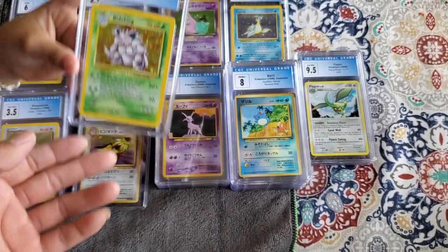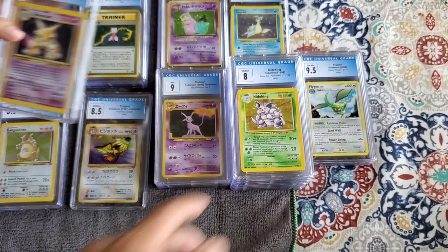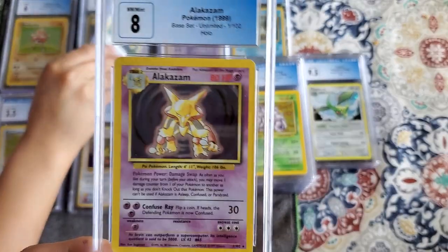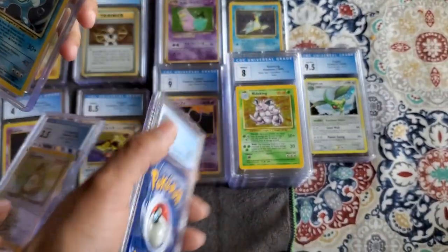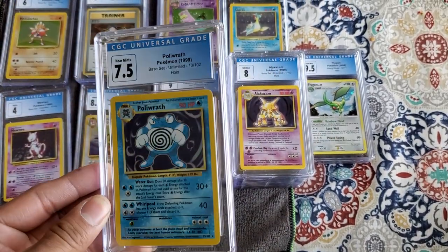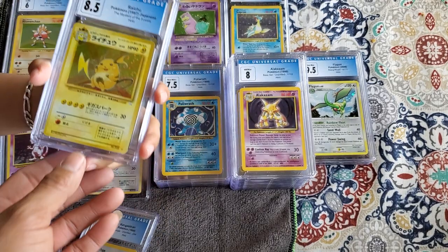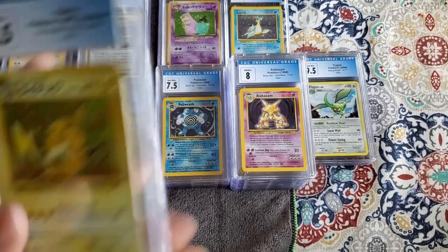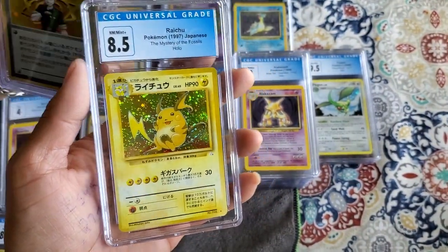A Nidoking, an 8. And a Poliwrath 7.5. A Raichu — so we got a Raichu 8.5, very beautiful card.